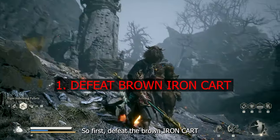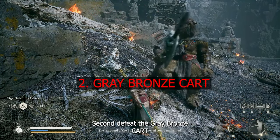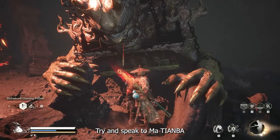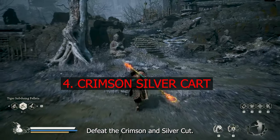So first, defeat the brown iron card. Second, defeat the grey bronze card. Third, near the valley entrance shrine, speak to Ma Tien Ba. Ma Tien Ba is the horse-looking warrior who you meet in every chapter.